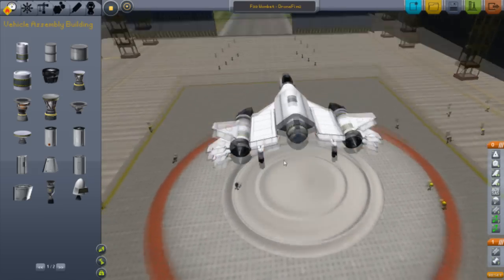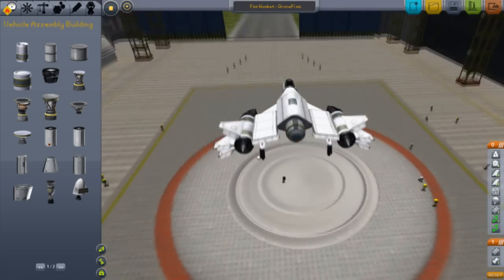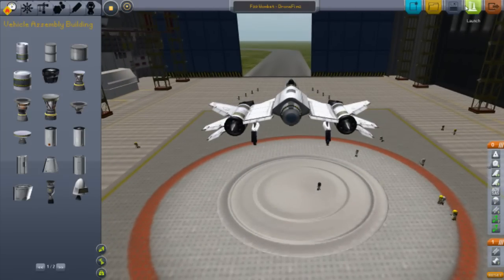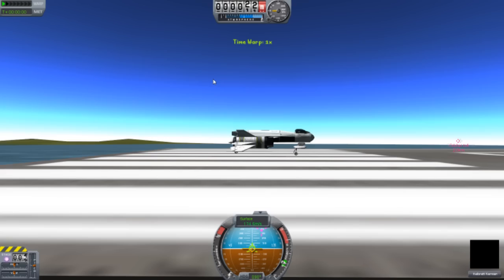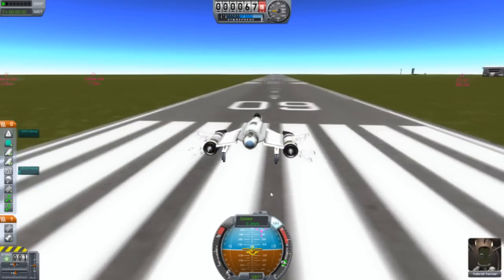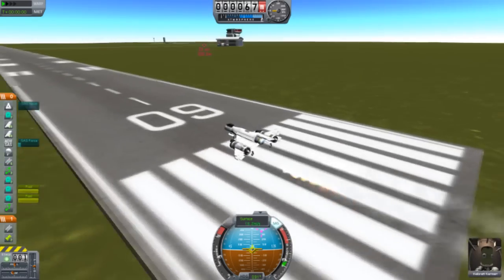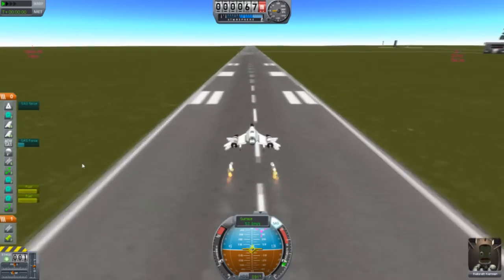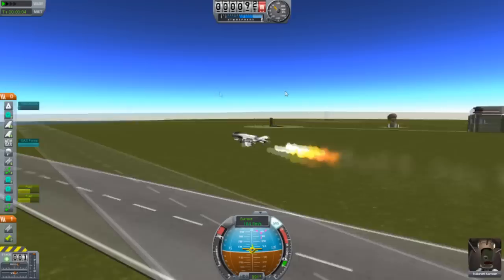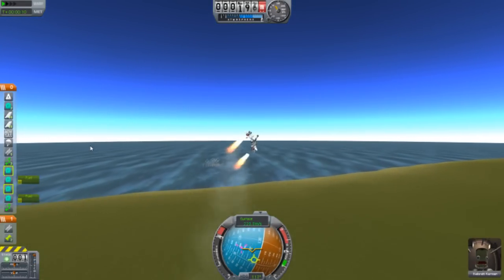Well, here it is Mk2, my friends. Here it is. It's just the only difference is the Aerospike rockets. And they use fuel like crazy. Prepare for the fuel to be wasted instantaneously. I'm trying to do an accent — I think Russian style. You don't even have to go full throttle with this Aerospike engine. Full throttle now, my friends. Look at the fuel — it is going, going, going.